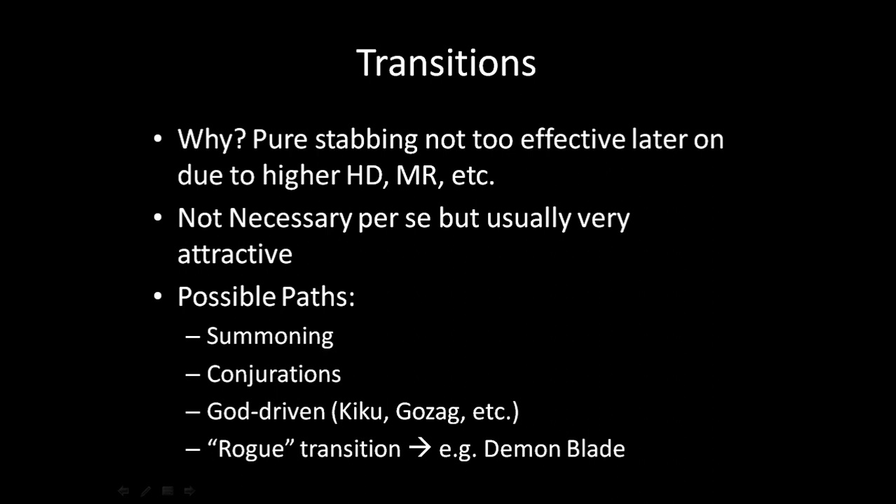Conjurations also kind of works, but it's not as good. It's very EXP inefficient — you're funneling about 15 to 20 into Conjurations to get maybe Orb of Destruction online. Even then it's not incredible. A lot of the good Conjurations spells you'd want, like Battlesphere, you would have used in the two-rune area. But by the time you need to transition, it's not worth it since your spell power is low. Conjurations can work — you can get Orb of Destruction and win off that — but it's kind of hard to wrap your head around.